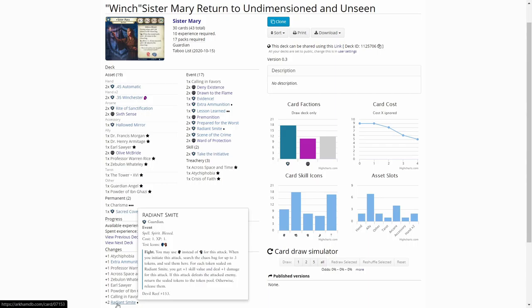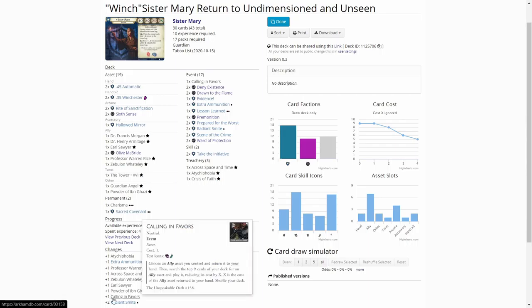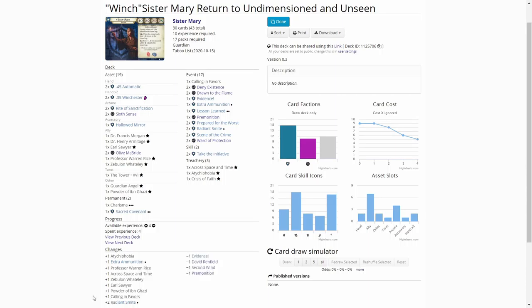Radiant Smites are really good in Sister Mary. And because I've now really floated the deck with allies, I decided to add one Calling in Favors into the deck. So if I have an ally that I'm not needing that much in play, and I need to find an ally I would rather have, I can use Calling in Favors to swap them.